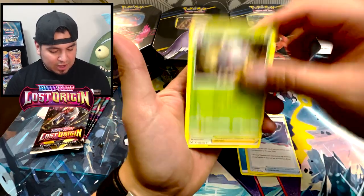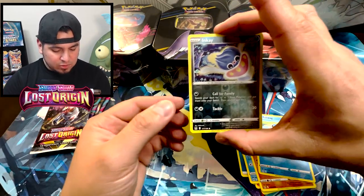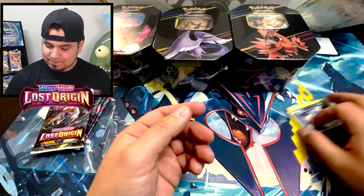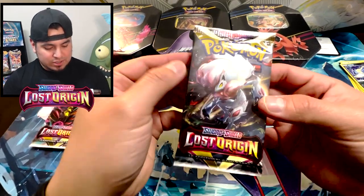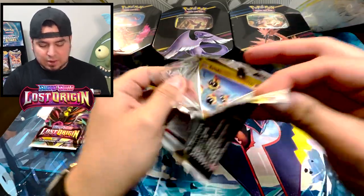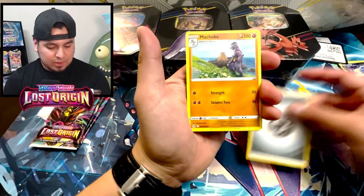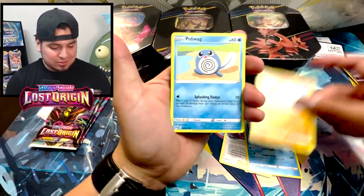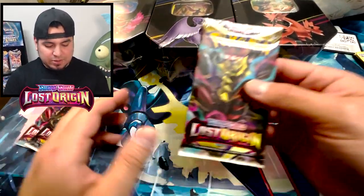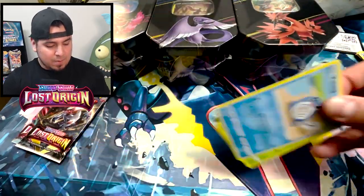Shout out to water, Lost Vacuum, Silcoon. Come on, give me something good. Polywag. All right, in K reverse — first pack magic is... Moving on. So obviously first pack magic did not work. I found these Lost Origin packs at Walmart — they did a restock because there was absolutely no Scarlet and Violet base. But I couldn't say no because I still want to get that Giratina alt art, still want to get that Aerodactyl. Opening up absolutely nothing.